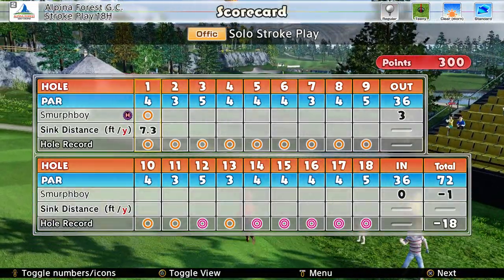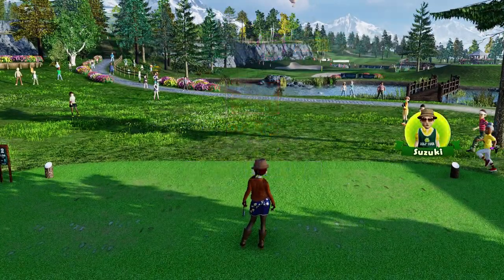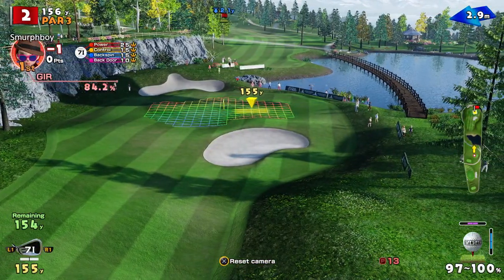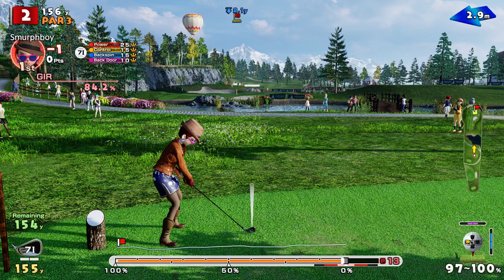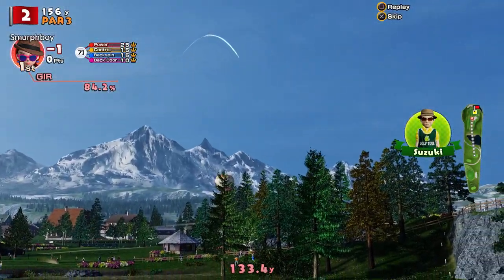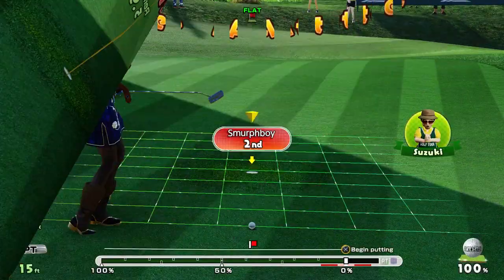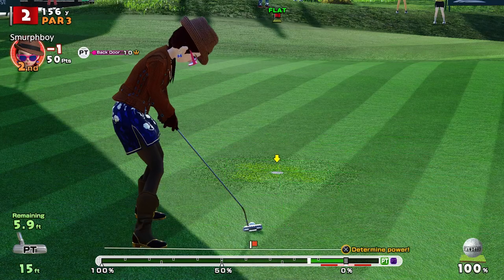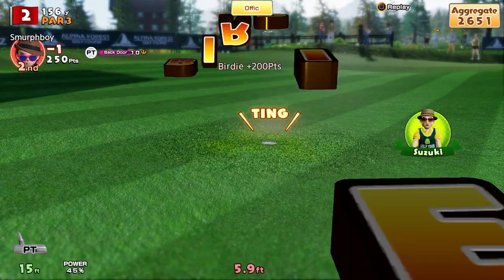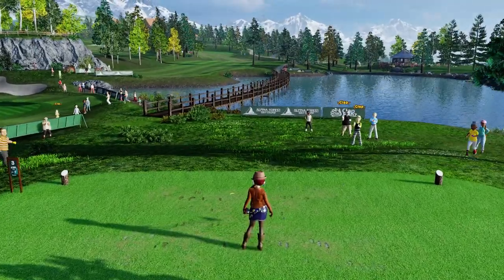So my best score is 18 under on this setup. We've got a lot of eagles on the way back in — that'll have been customs. That's a two, that's the first of the par threes. I've gone for the sides, just want to make sure I don't hit that front edge of the bunker. It's a six foot — got it. Birdie birdie start, first of the par fives.